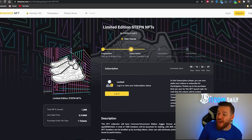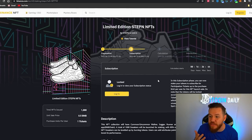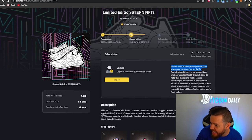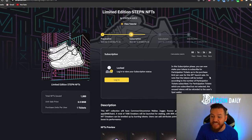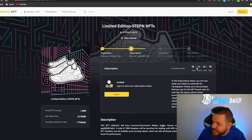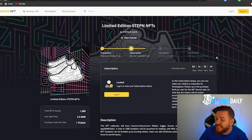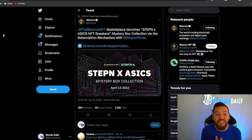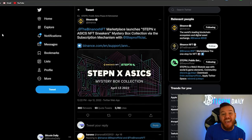In order to try to get these sneakers, you have to be subscribed to the Binance NFT program — the way you do that is by staking your tokens. This release is supposed to happen about 16 hours from now, at 12 o'clock UTC tomorrow. Not only is Stepin now a multi-chain game, but partnerships with both Binance and ASICs — which is a real sneaker company — that's exactly the type of potential I was talking about for this app, and I think this is just the beginning.